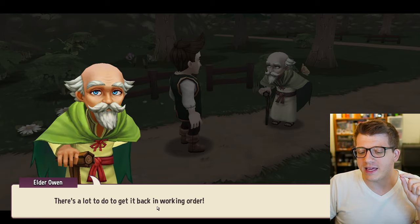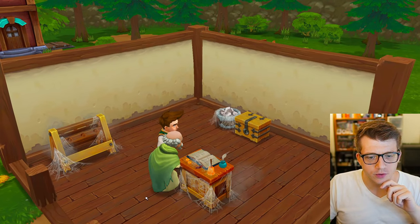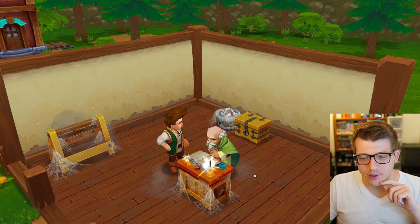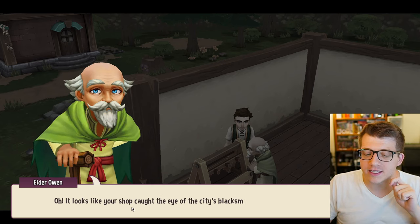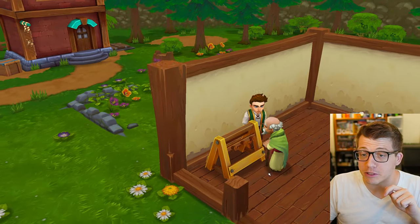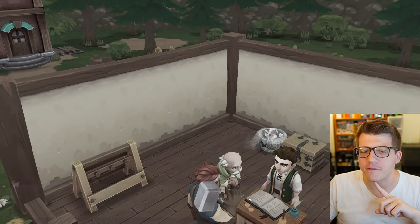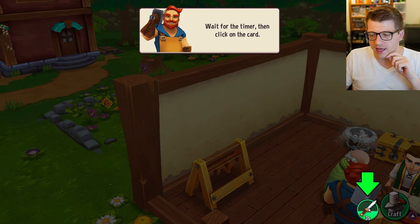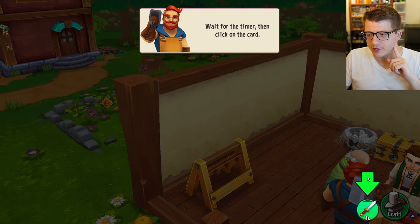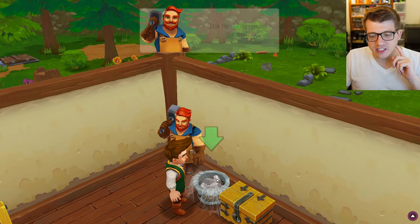Owen the elder welcomes us to our new shop - no one's been here for a while. We've gotta dust off the counter and the rack. The city's blacksmith stops by with a welcome gift - a squire sword. We click the crafting card, five seconds to craft the weapon, and boom - it's ready! I'm a natural.